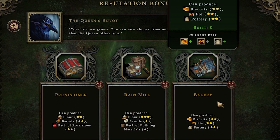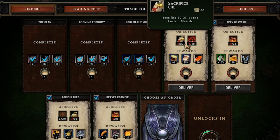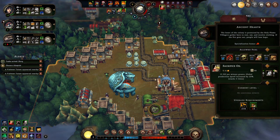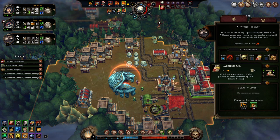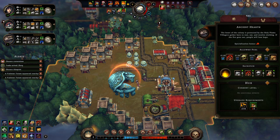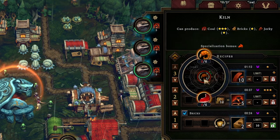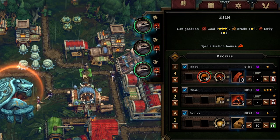If we want to make good food for beavers and humans we could go for the bakery for biscuits and pies, but we can't make flour without grain, roots, or mushrooms. So we'll go for the rain mill, the most efficient flour production building. To finish the quest we've had for a long time, we're going to start sacrificing oil and coal at the hearth. Sacrificing oil increases global production speed and sacrificing coal increases everyone's mood. It doesn't take that long to burn through 20 of each. We have 270 coal — a crazy amount — because three lizards have been mass producing coal full time at the kiln, making jerky when they have meat or insects, and coal otherwise.